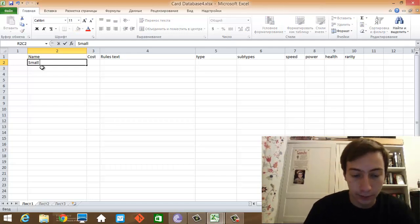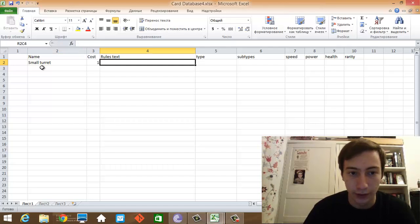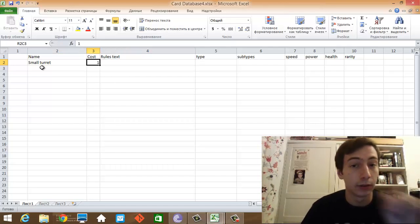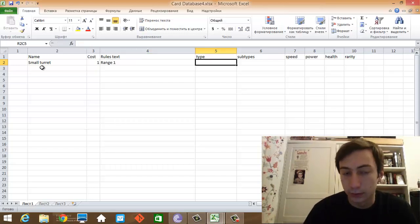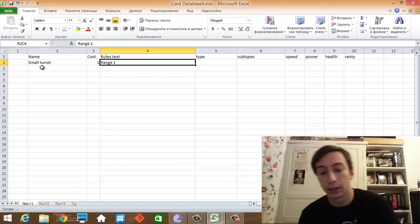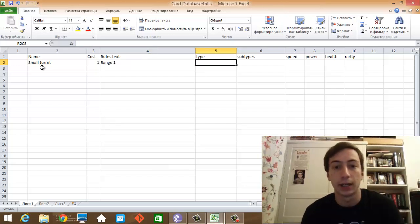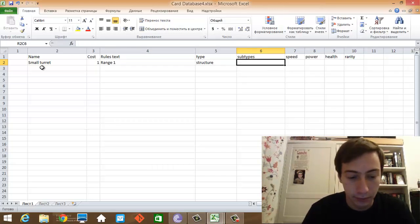The small turret will cost one resource of any color. It has Range one. These are abilities and rules text — things the card does in the game. Its type is Structure, subtype Building.